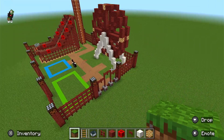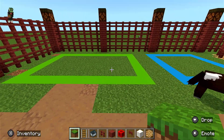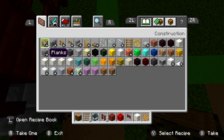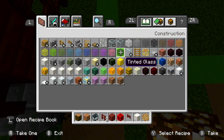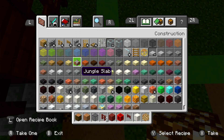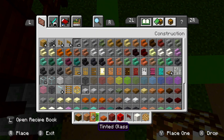Now let's move on to the cafe — in a theme park it isn't all rides, you need food and energy too. I've designed a cafe with a jungle theme. You're going to need jungle logs, jungle planks, tinted glass, acacia slabs, and an acacia door.